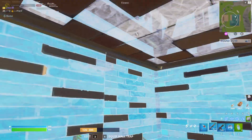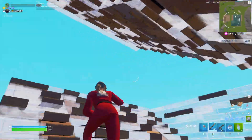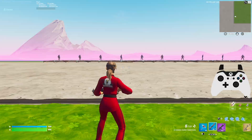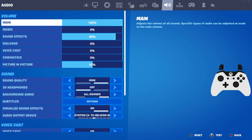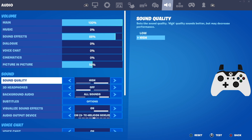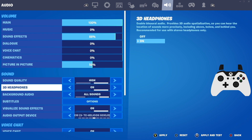In this video I'm going to be sharing two settings you have to try if you haven't already. Going into my settings, the two settings I want to talk about — specifically crucial this season — are in the audio tab: 3D Headphones sound and Visual Sound Effects. A lot of you may already use these, but if you don't, these are two really important settings that make such a huge difference.